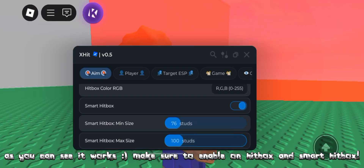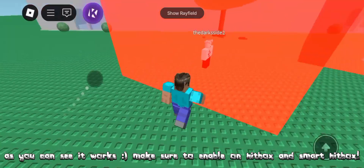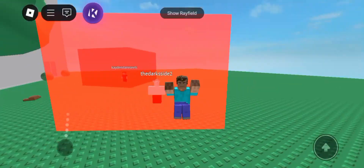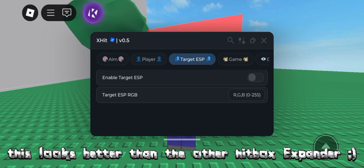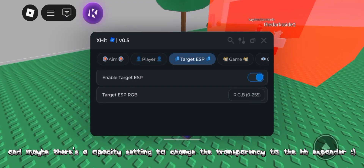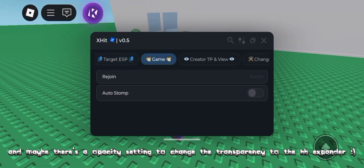As you can see it works. Make sure to enable hitbox and smart hitbox — this looks better than the other hitbox expander. There's also an opacity setting to change the transparency of the HP expander.